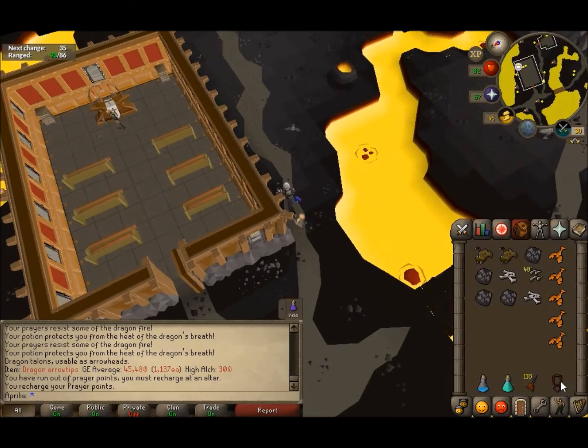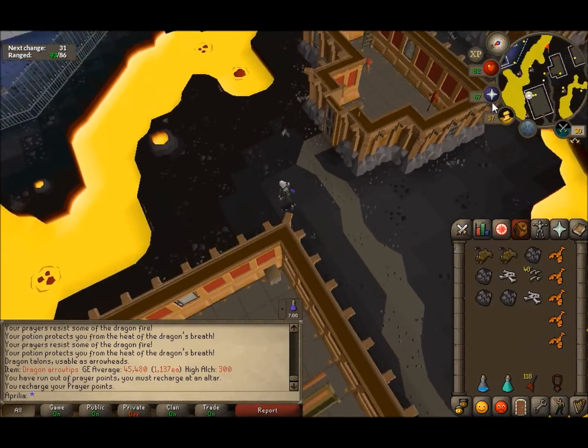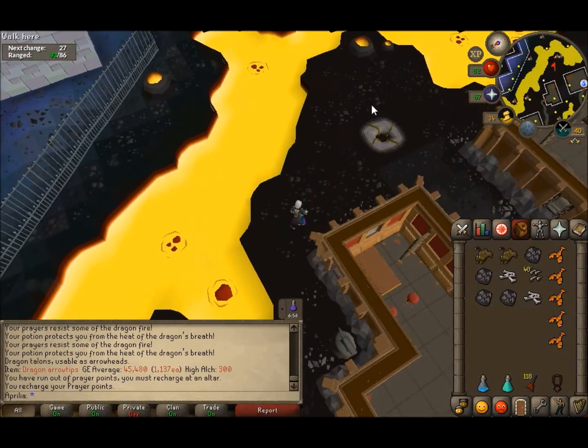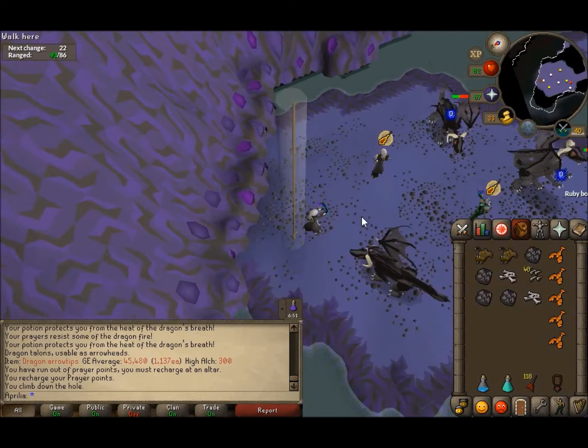By the way, this talisman — you get it from some kind of wizard dudes on the other side. They're pretty easy to kill. I think it's a rare drop but I somehow got two of those necklaces fairly quickly — probably took me about an hour or two.